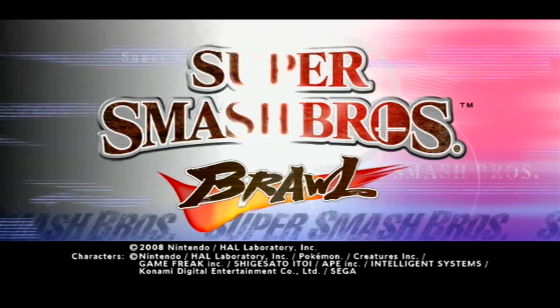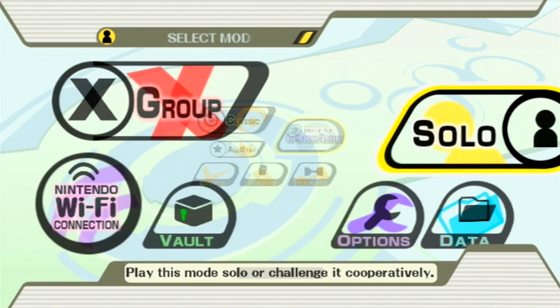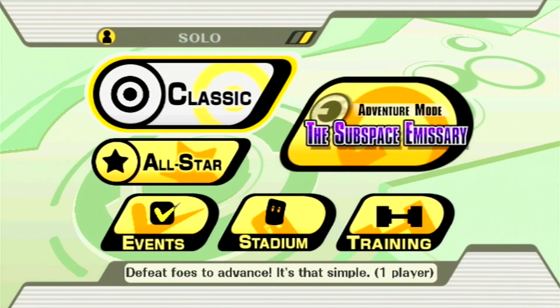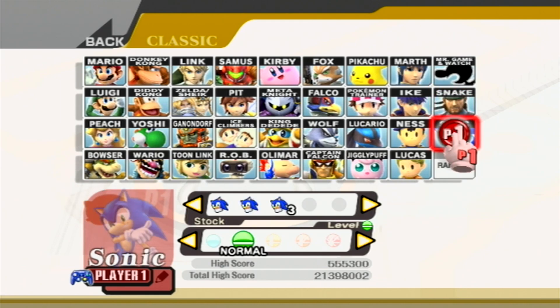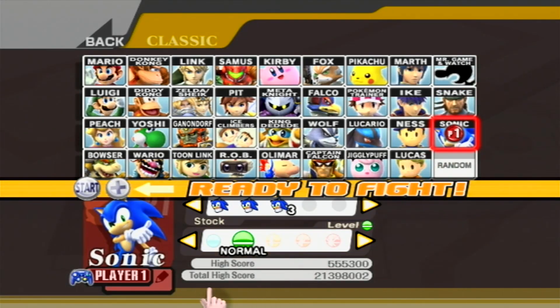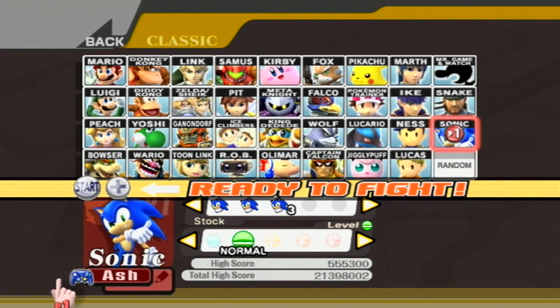Hey, what's up everyone, and welcome back to Super Smash Bros. Brawl. Last time we did the second to last Classic Mode playthrough using Solid Snake himself from the Konami company, and this time we're going to be using Mr. Cocky Hedgehog Guy, Sonic the Hedgehog, from Sega — the second and last third-party character in this game.